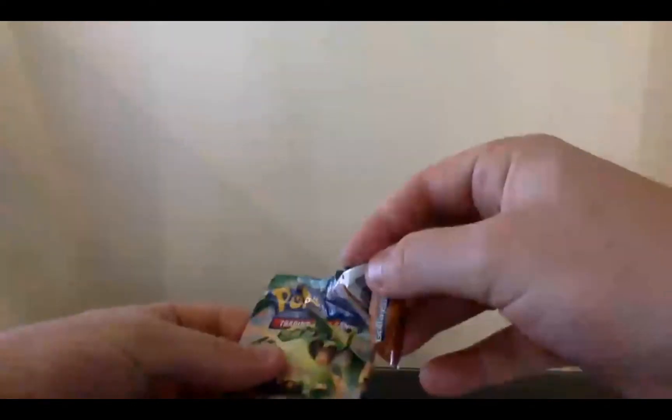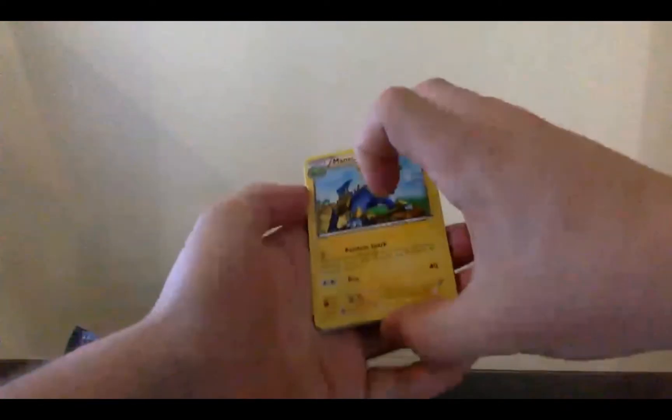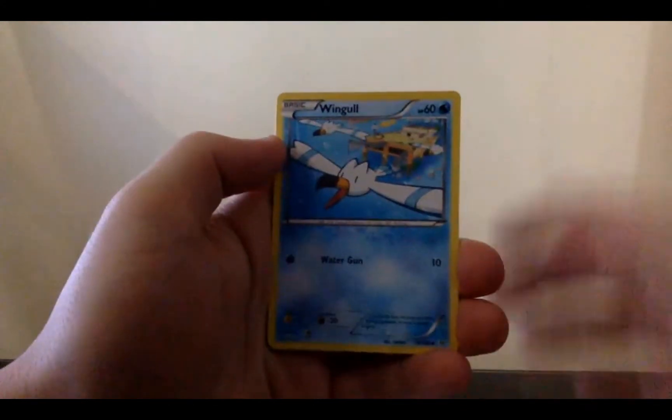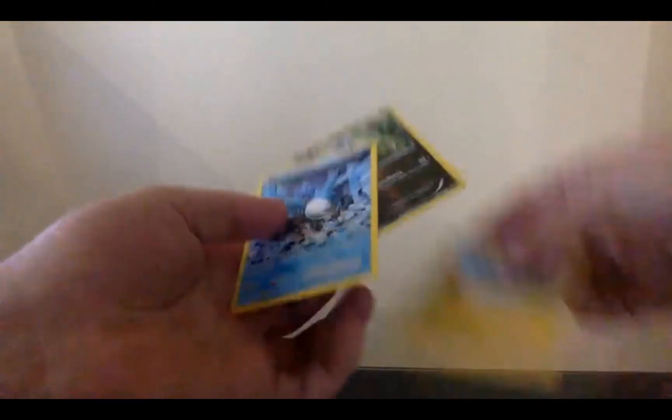Roaring Skies - the only Roaring Skies pulls I've ever gotten have been a Gallade Full Art EX and I think Hydreigon. That's the Roaring Skies booster - it's on an angle so I can't see it. Two, three - the card is not in great condition either, so that's gonna be fun. Manetric, Trainers Mail, Swablu, that's a good card, Pelipper, and then Carter Duns... Wingull, Ralts, Electrike, reverse Bagon and an Articuno ancient traits rare.